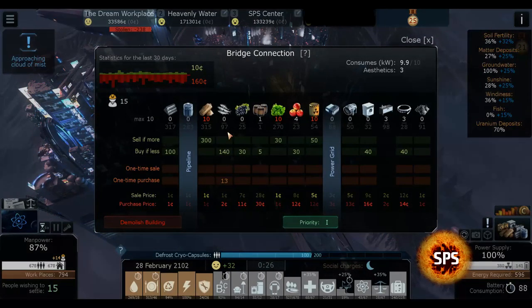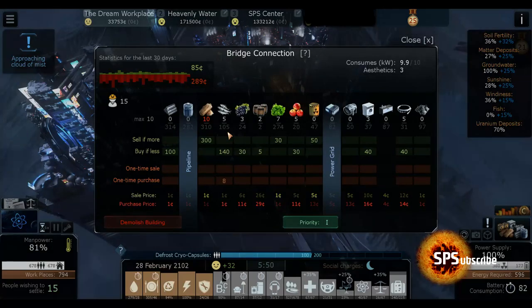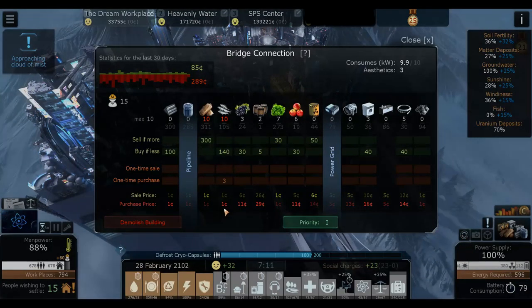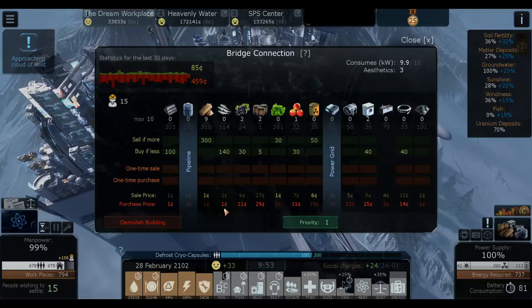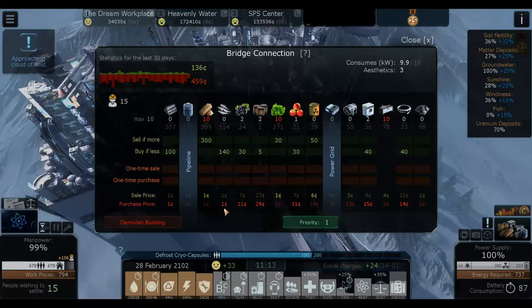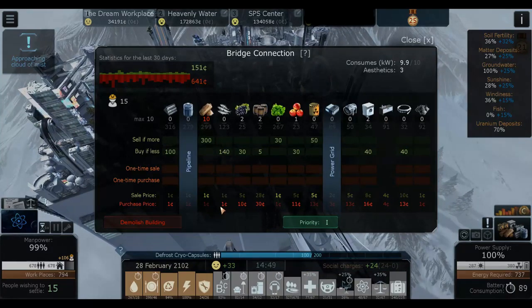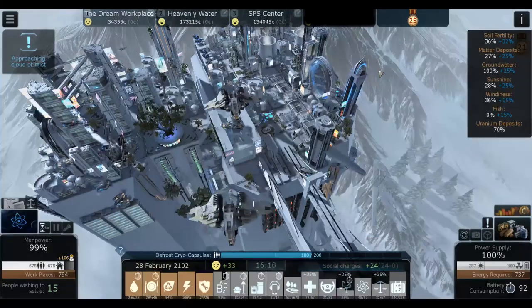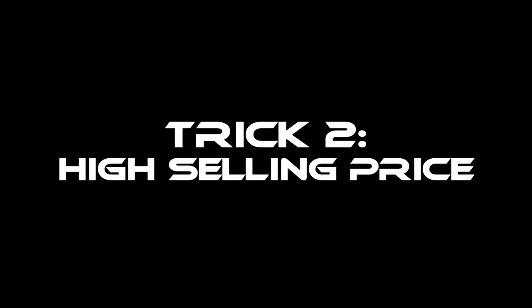At this point we have 97 fish in stock and I've lowered the price from 10 to 2. Now it just says buy if less than 140, and keeping the 100 there forever means I'll only be paying one credit — a ten-times reduction. This is especially useful if one city is struggling on money; you can use this to send money over effectively by making goods very cheap for that city.